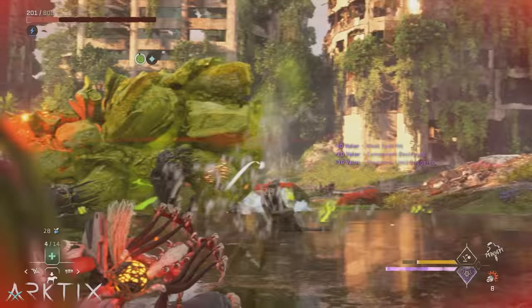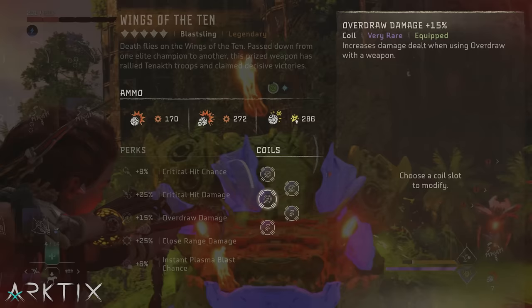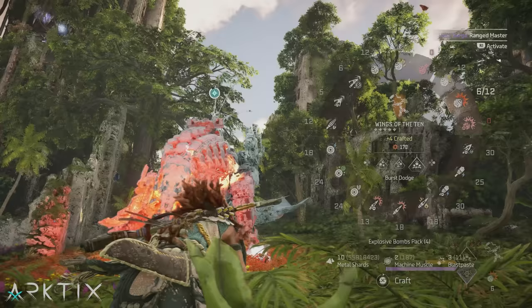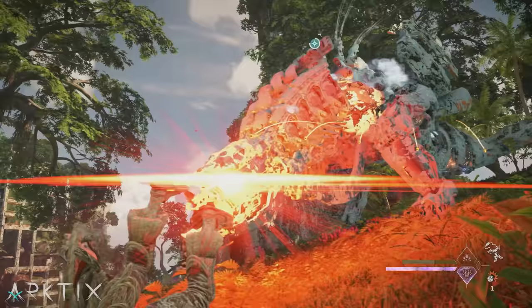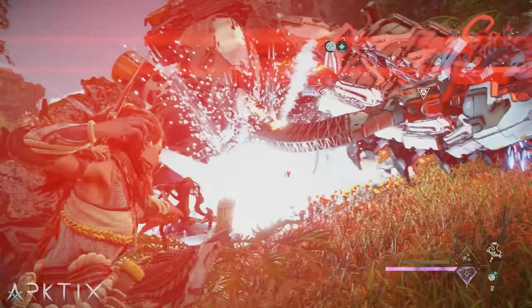Similar to spike throwers are blast slings, with their elemental and explosive bombs. With only base game coils, I'd recommend overdraw and/or concentration for a blast sling — agility is a good choice too, but it's a little trickier to leverage. If you want more damage, long and close range coils can work, especially close range when combined with the burst dodge weapon technique. Of course, you can boost elemental bombs with corresponding elemental coils or the new elite elemental coils.